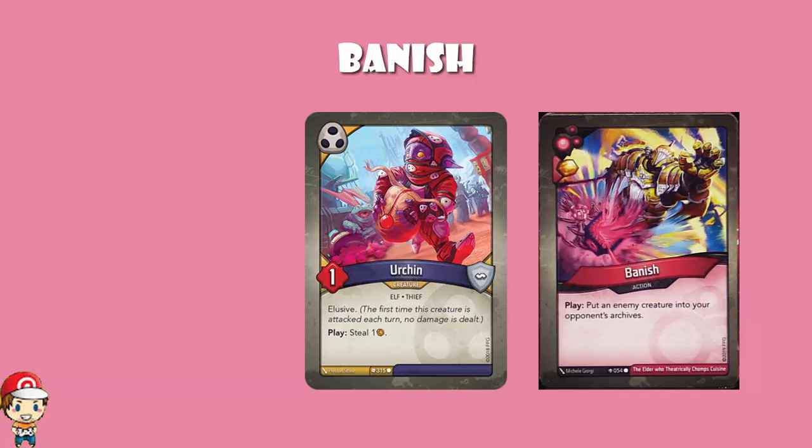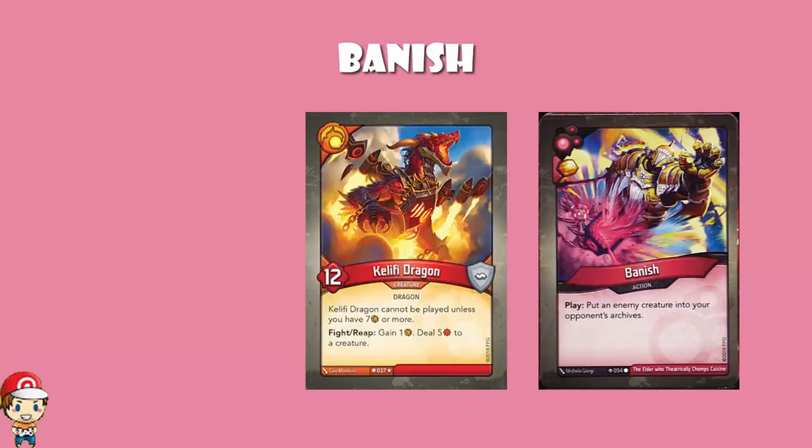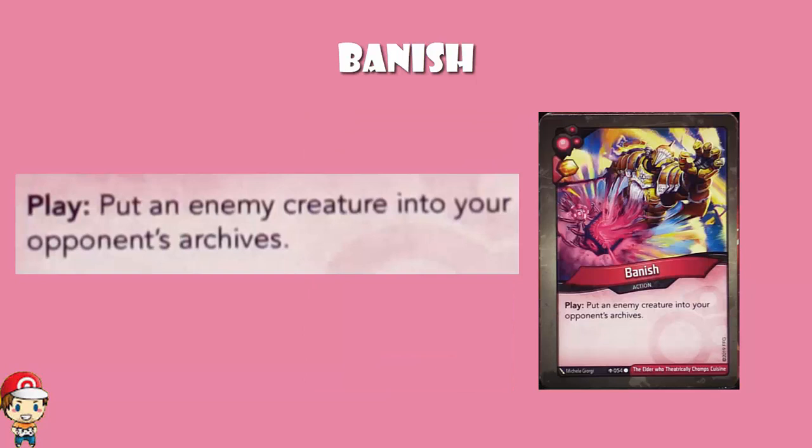Not the best use for it. But let's say there's something like a Kalifi Dragon. Kalifi Dragon is an extremely powerful creature, but it can only be played if you've got 7 Ember or more. So even if your opponent can take it out of their archives, they might not have 7 Ember to play it back down again, which is kind of hilarious. You can also screw over your opponent — if you know they're building up one house in the archives, say 6 Logos cards, you go and put a Brobnar card in their archives, and then they've got to take the Brobnar card as well, clogging up their hand. Just don't give them something with a really good coming into play ability.